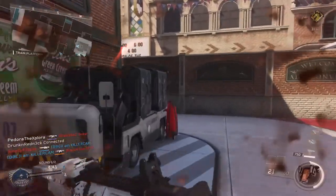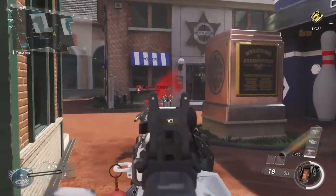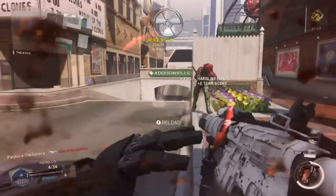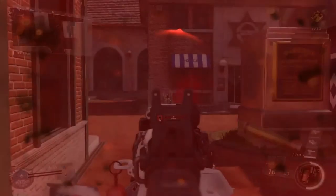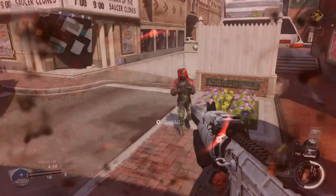I keep going towards the right side of the map and I run into an enemy player. I start aiming down sights and shooting at them, but then they zoom right past me. Instead of continuing to aim down sights, I switch to hip firing.